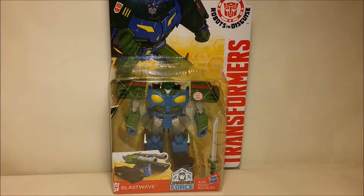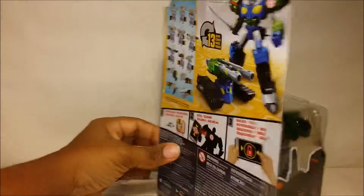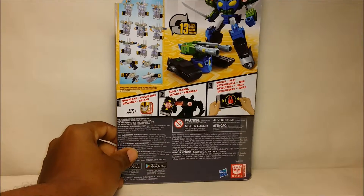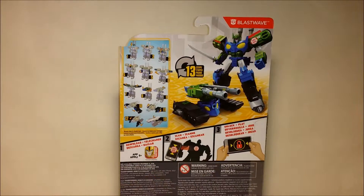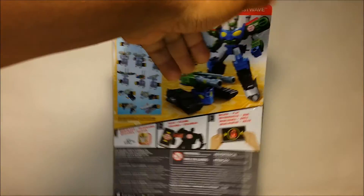Hello all, this is Ultimate Prime, and today I'm coming at you with another video review. This time we are reviewing Robots in Disguise Blast Wave. Before we start the review, let's take a quick look at the box. You can see his picture in vehicle mode and robot form. When you turn the box over, you see that he transforms within 13 steps, and it shows you all the steps to transform him. You can also scan his insignia to unlock him in an app game.